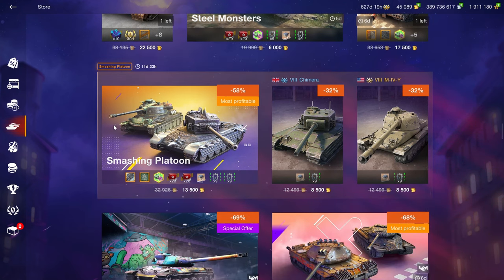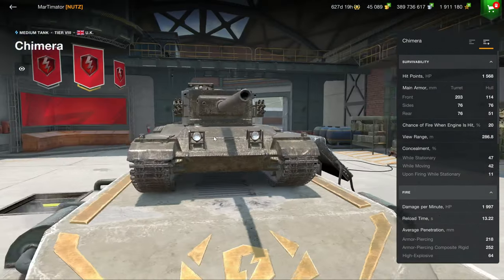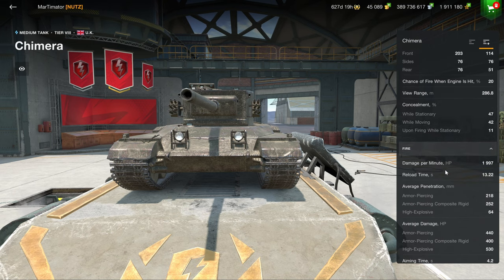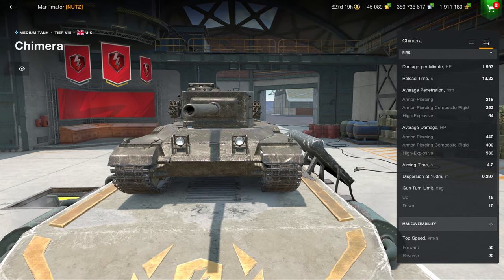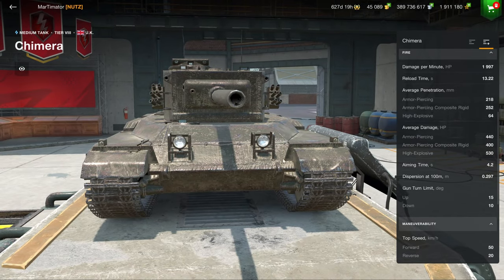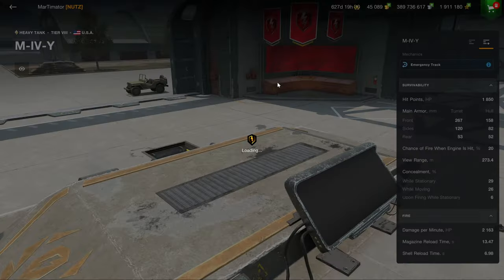The 252 is a little boring, but then we get to the Smashing Platoon bundle. It saddens me that the M4 Yours is in here, because the Chimera is one of the greatest premium — now collector — tanks in the game and is really worth picking up. It has 2K DPM, 440 alpha damage, 0.3 accuracy, 10 degrees of gun depression, solid mobility, and fine enough armor. With 440 alpha you don't have to peek all that many times.